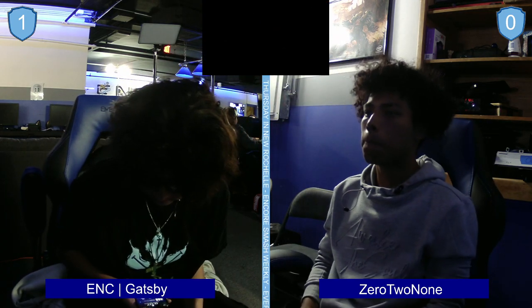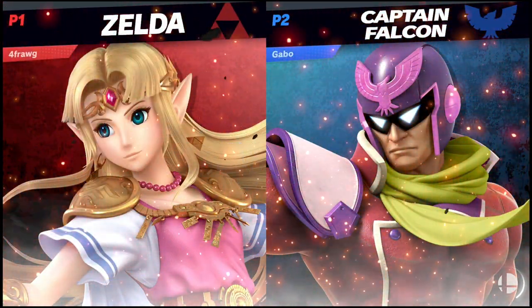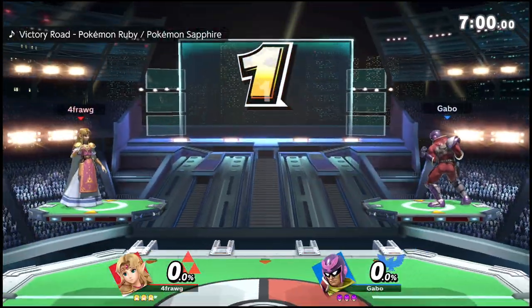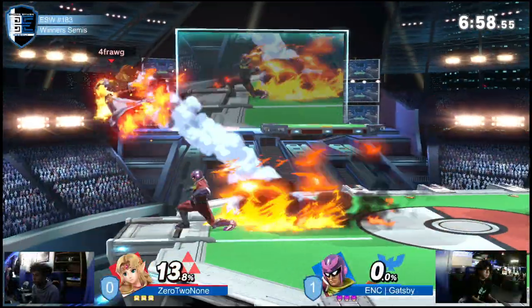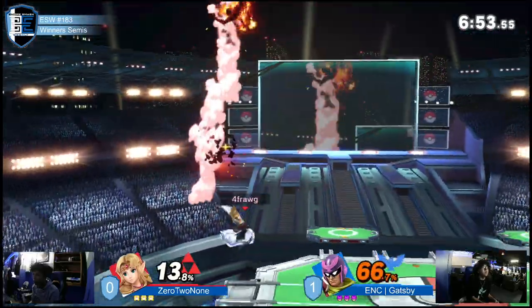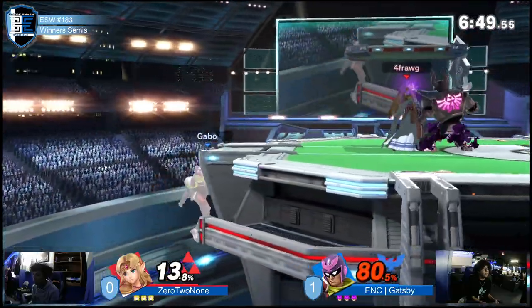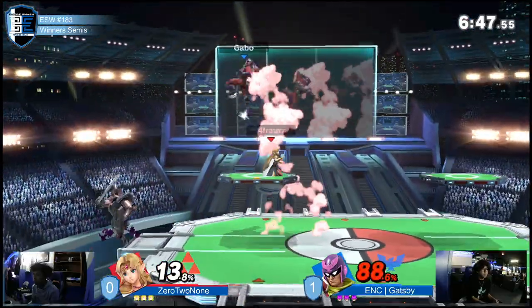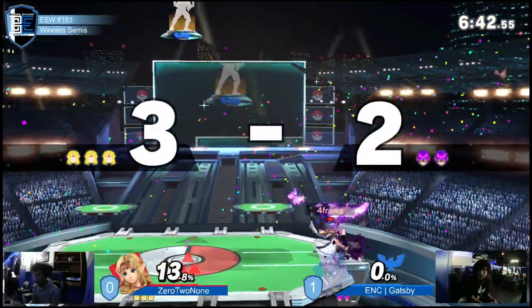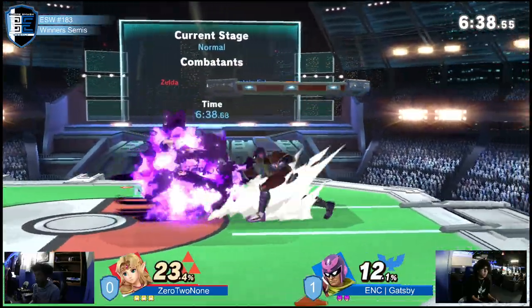I see Fatality hit that in bracket and I'm like, bro, how do you guys deal with this character? He is belligerent. Although Gatsby managed to take game one, 0-2-9 did some pretty neat stuff — catching Gatsby slipping quite a bit in that last game. And catching him slipping right here too, already having him at 88%. 0-2-9 already with a very quick start to answer back.